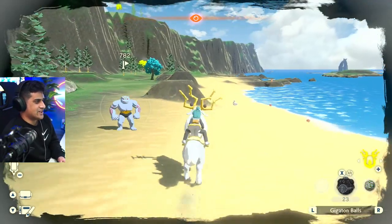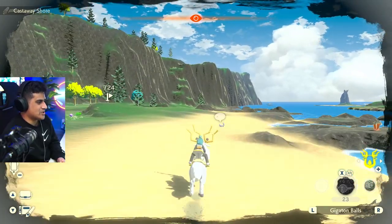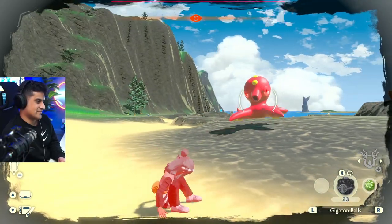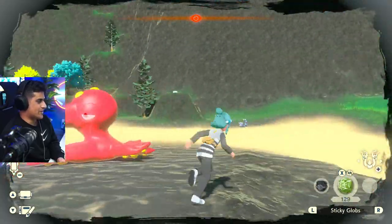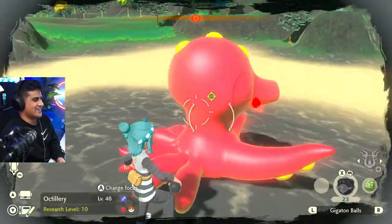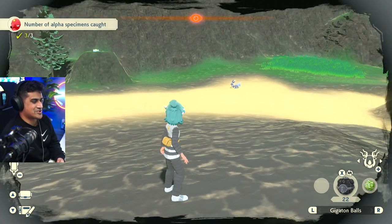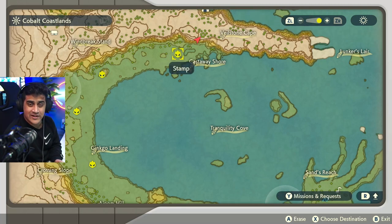If you continue following the coast along the same path we've been going, we're going to bump into a beautiful Octillery. Octillery is hanging out right over there. This one hyperbeams — actually, it's waterbeaming. One, two — there's no such thing as waterbeaming, is there? Here's the fourth one, hit it from the back. Beautiful. Octillery done. That's our fourth alpha already.